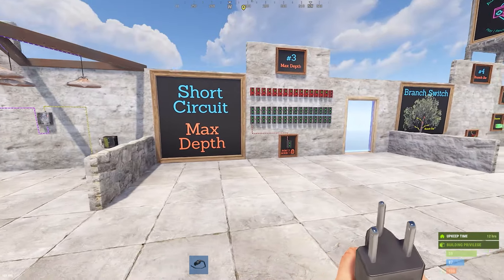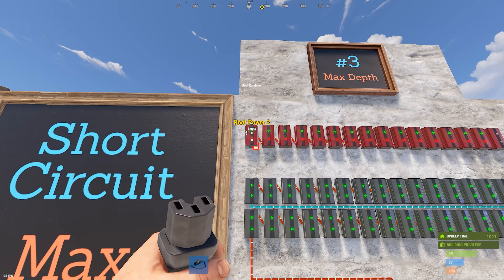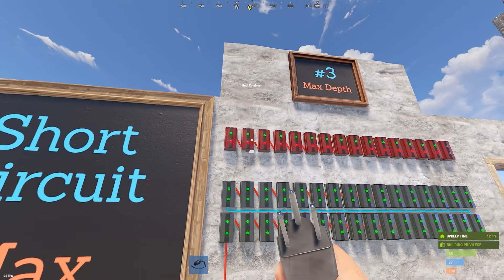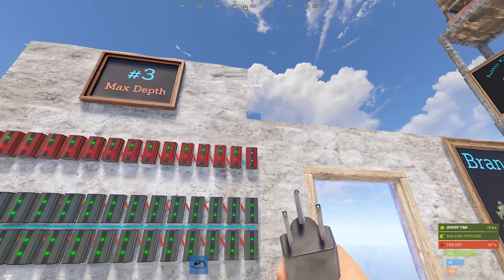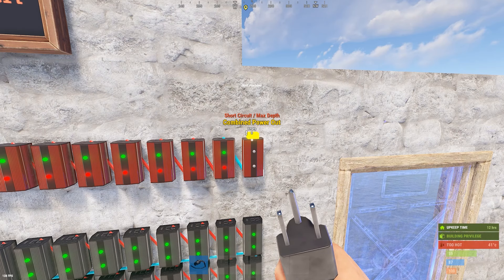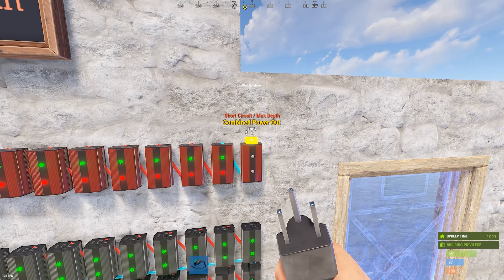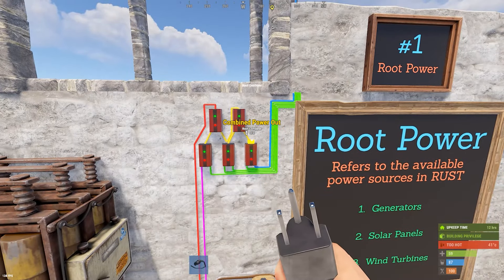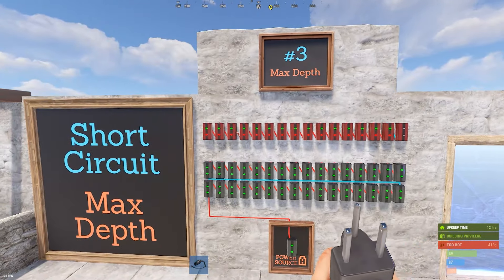Next is short circuit max depth, which applies to root combiners. There's a limit to how many you can connect linearly — meaning the output of one goes to the input of the next, not utilizing the two-input structure. You can hook up 15 linearly before getting a 'combined power out' short circuit max depth error. After that 15th one, no power comes through — the chain is blocked.